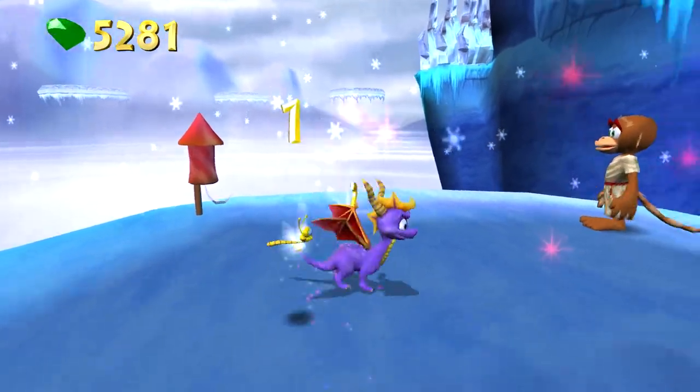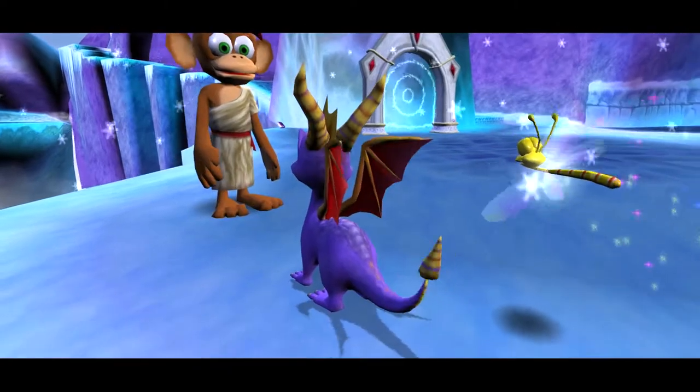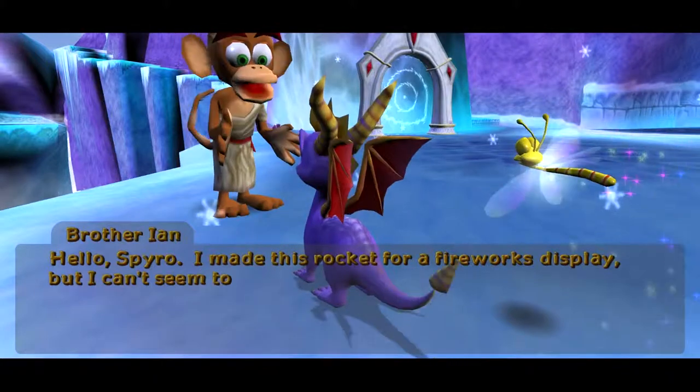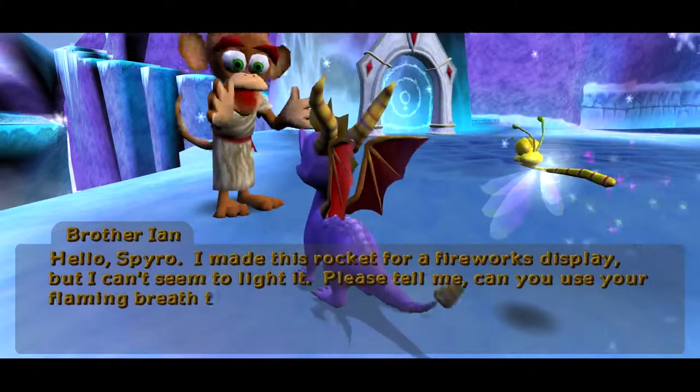I believe those floating platforms over there are leading to our first challenge area if I remember correctly. Hello Spyro, I made this rocket for a fireworks display but I can't seem to light it. Please tell me, can you use your flame breath to light the fuse?